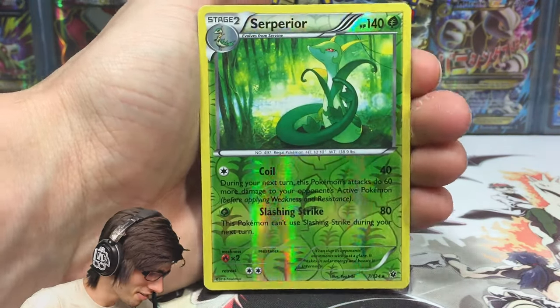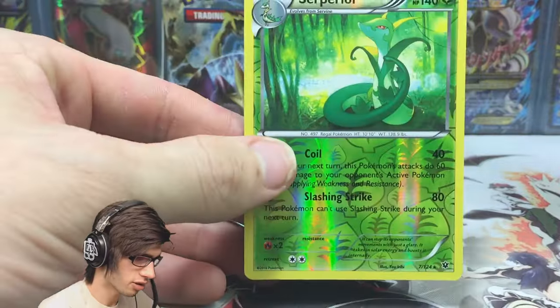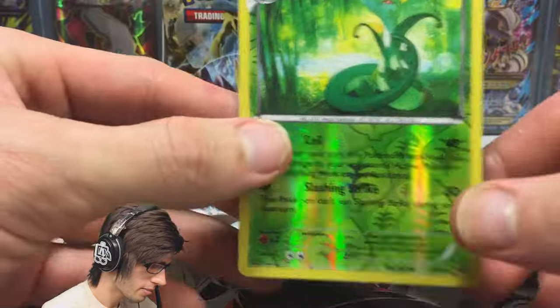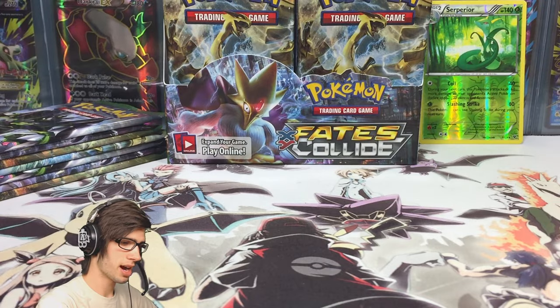Reverse rare to kick it off — can we get that first pack magic? No, we can't, but we've got a rare Maltress which I haven't seen too much of. It's just got Combustion and Flying Flare, but yeah, cool. Reverse rare to kick off, nice way to start it off.